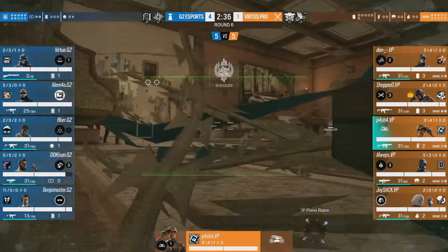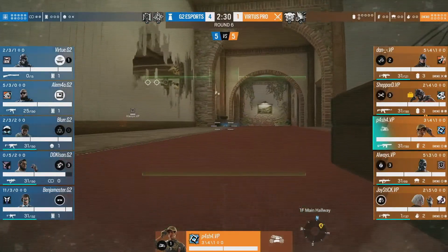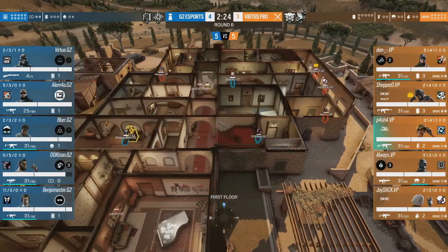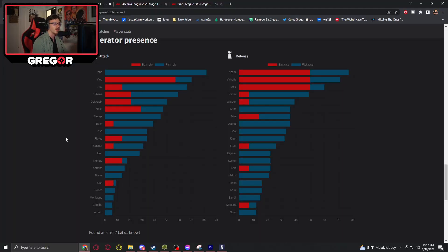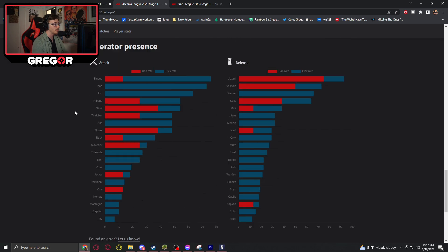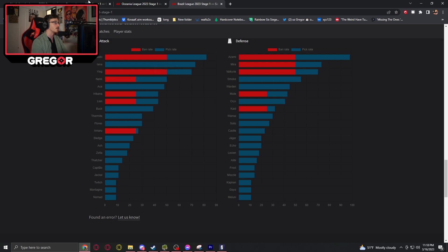When we look at Brava's pick rate in competitive, we notice that in EUL and in NAL the stats are pretty similar. Brava has a 14% pick rate in NAL and 17% pick rate in EUL. For some reason in Australia and in Brazil she's not on the chart at all. So I guess the Australians and the Brazilians did not buy the new battle pass to play Brava. That's very unfortunate - I thought they would get a little bit of mileage out of her.